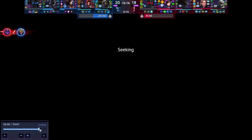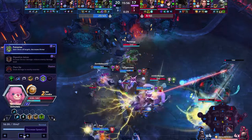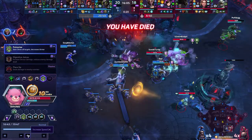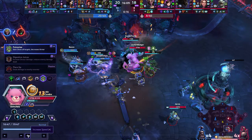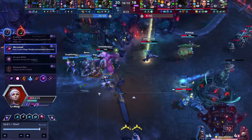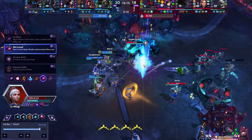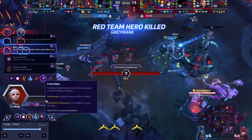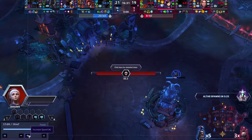I honestly have no idea how Lunara died there. Did you leap into Ming orbs? Watching the Ming — there's the volleyballs. That was a W from Vala. You get hit by every single volleyball. Oh my goodness. Then the reset gets you killed. Just Ming things. Alright, that should be game. 20-19, they've got all the objectives. They could go Boss and Shrine and they win.